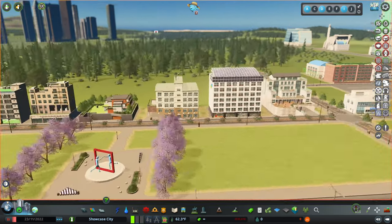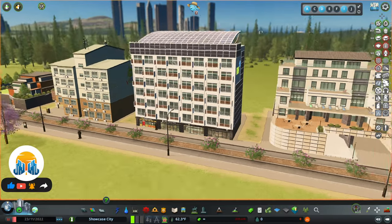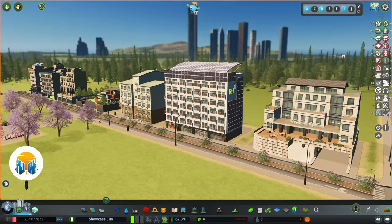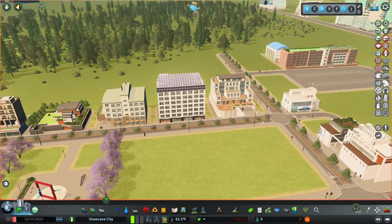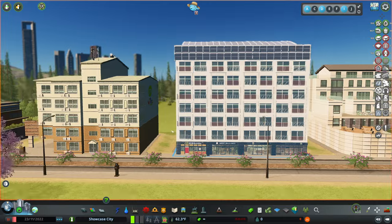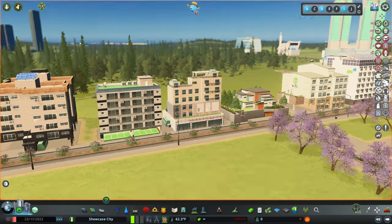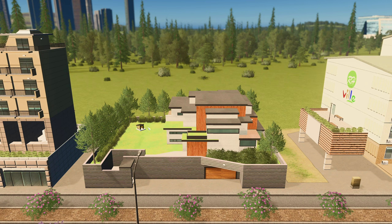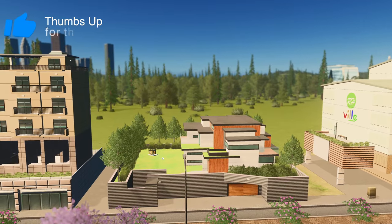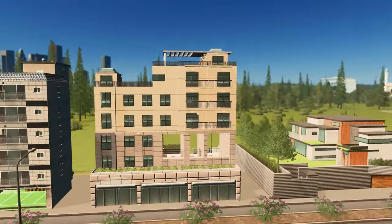Speaking of medium density, that is another thing I absolutely love about these assets, along with the fact that one of them is actually a mixed-use design building, which looks absolutely fantastic. Elvis blew it out of the water with this pack — this might be my favorite content creator pack ever released. Seeing a mixed-use building and medium-density buildings in Cities Skylines is something that usually you have to go to the Steam Workshop for, so having them in the vanilla game is an awesome addition. The detail is absolutely insane — look at this modern single-family home with the garage entrance at street level, the house propped up onto the second story, and a cute little dock house to the side.